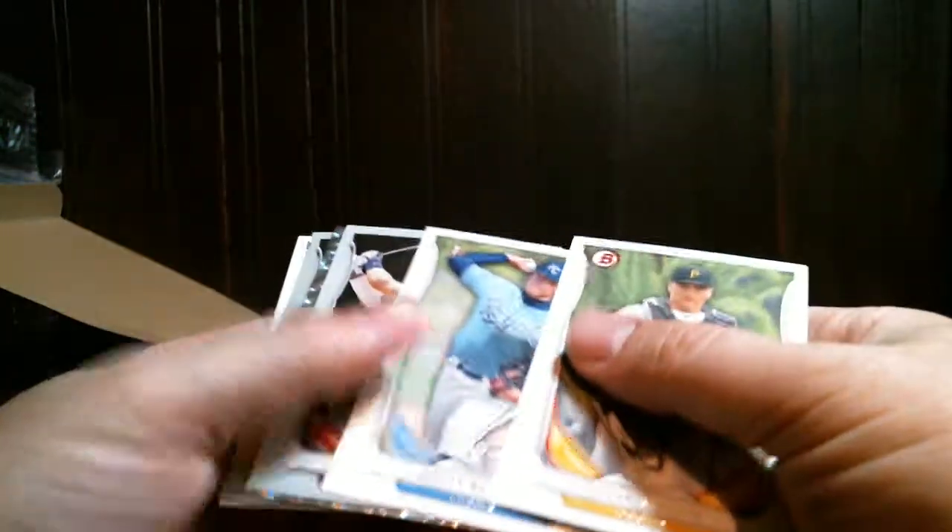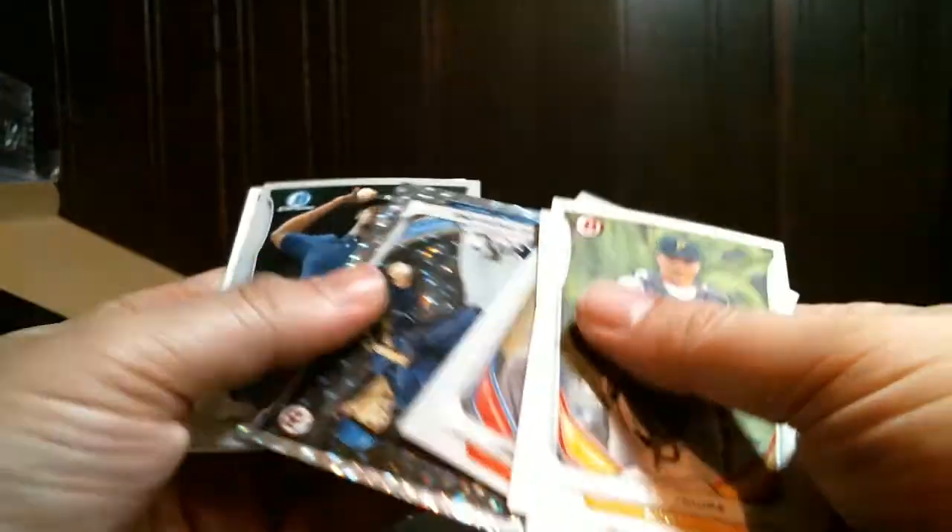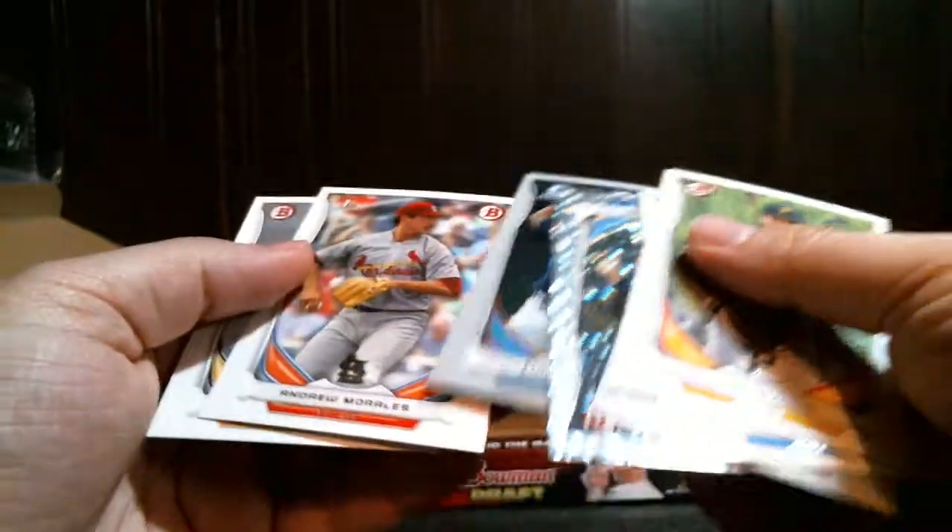Down to two left. Silver ice coming — James Ramsey. Severino chrome.